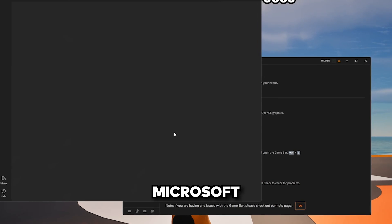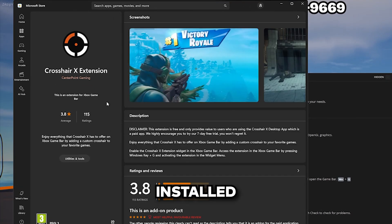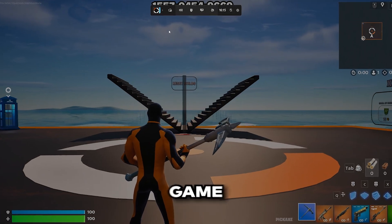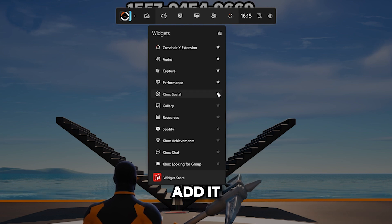It should bring you to the Microsoft Store where you can then install the Crosshair X extension. Once it's installed, return to your game and press Windows plus G on your keyboard to open Game Bar. Find the Crosshair X extension in the widget menu and add it to your favorites.